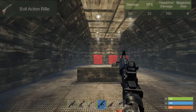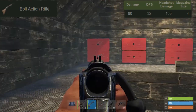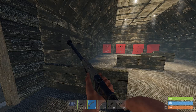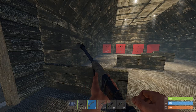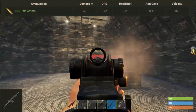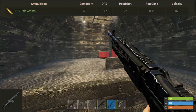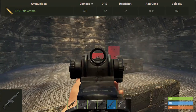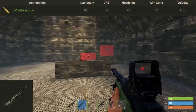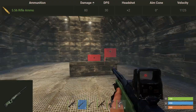The bolt-action sniper rifle has 80 alpha damage per shot, 32 DPS (relatively low, as expected for a sniper), 160 headshot damage, and four rounds in the magazine. It's really effective at longer ranges but not great up close. The M39 rifle is semi-automatic with 50 damage per shot using standard 5.56 ammo, 142 DPS, and a x2 headshot multiplier for 100 damage. The L96 rifle also has 80 alpha damage, around 30 DPS, a x2 headshot multiplier for 160 damage, and a velocity of 1125.